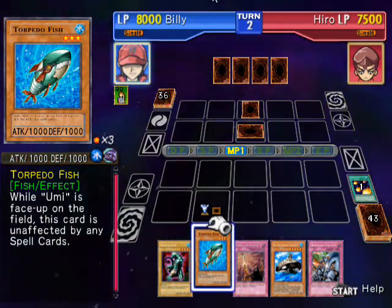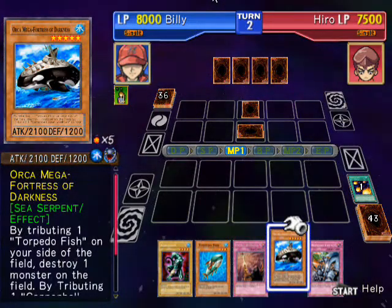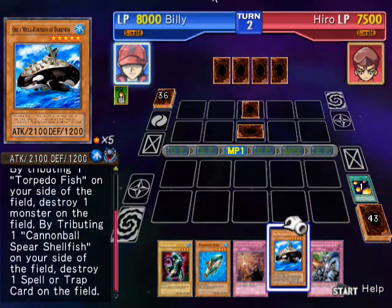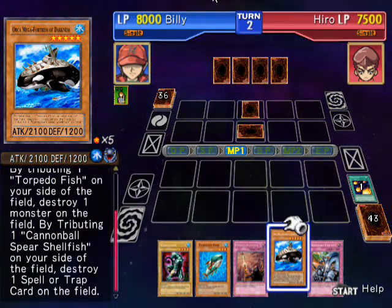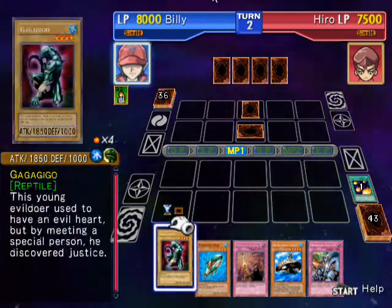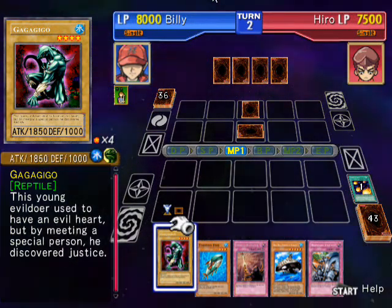I got this Torpedo Fish and you guys can sacrifice for him, but I'm missing the Cannonball Spearfish. I haven't been able to get him in my deck yet, so unfortunately I can't use the ability of what they do together.